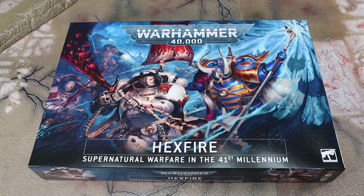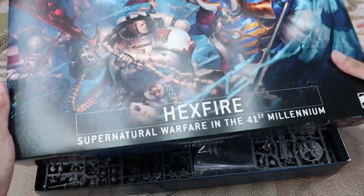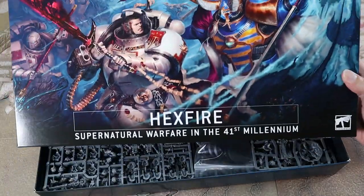First thing I wanted to do — I am super excited. We have the new Hexfire box. This is the 2-player box for 9th Edition that contains Grey Knights and Thousand Suns. It is more expensive than the other ones. Usually the 2-player boxes are $170, but this one was $225 American. So it is not cheap by any means. But what it's got inside is two insane, full armies. We are going to unbox the Hexfire box, take a look and see what's inside, and see what you get for $225. This is the first time I am opening it — I just pulled the plastic off.